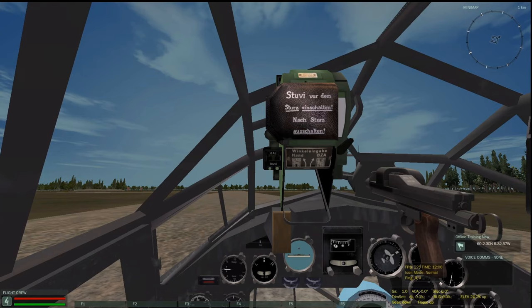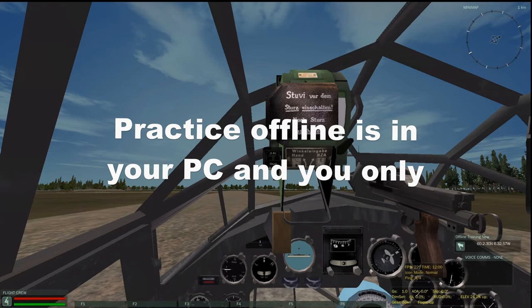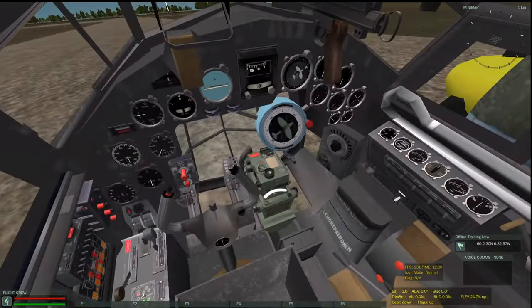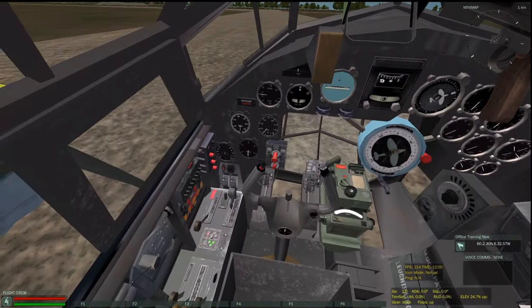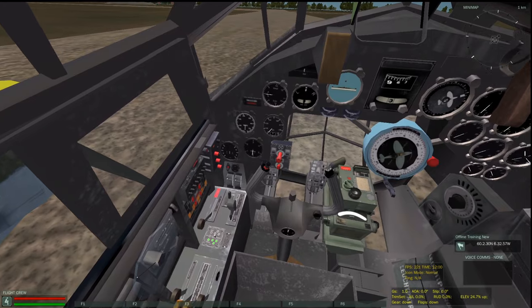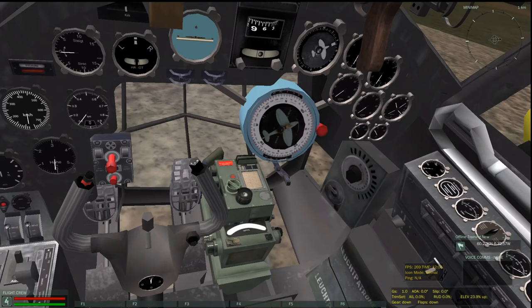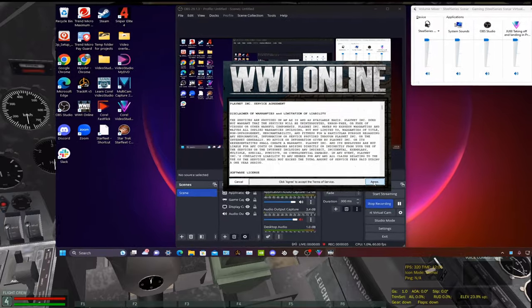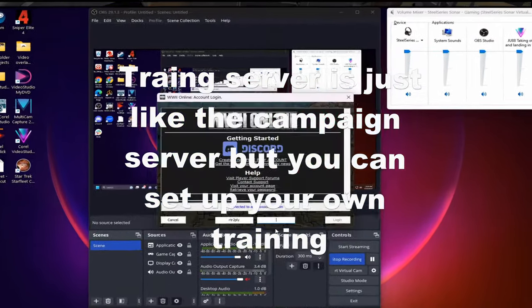Typically in game, when you spawn in, you're going to be spawning into a hangar. You have to taxi out, go to the far end of the runway, and select an opposite direction to take off in that doesn't have a bunch of trees in your way. In Practice Offline mode, you spawn into a very large runway and big area, so I'm going to fly over to one of the airfields here in the practice area and take off out of a hangar so you can see what that's like.